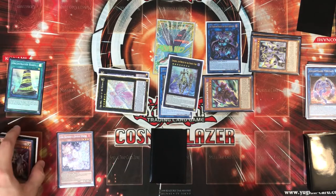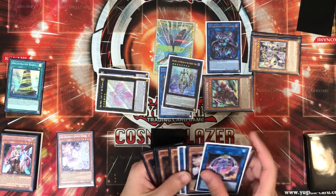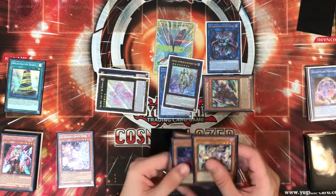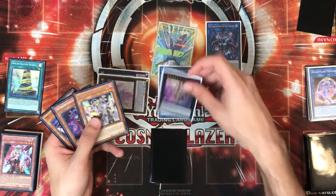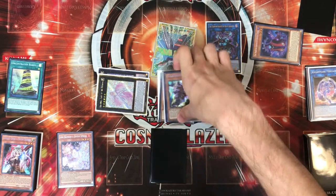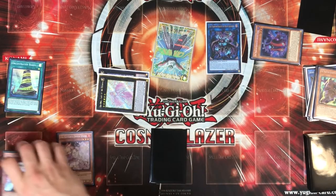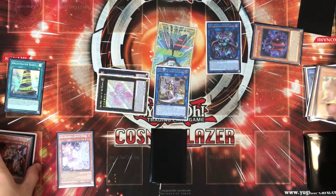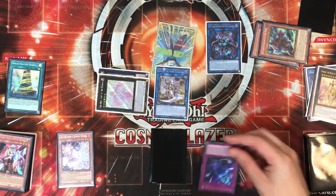On summon, Dingirsu attaches the Skeleton. Then link Dingirsu and Boots off into your second Galatea. Banish the Boots to search your second Fog Blade. And that's about it for the combo!